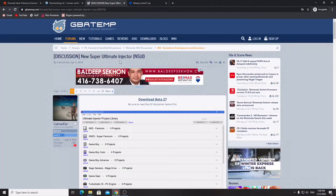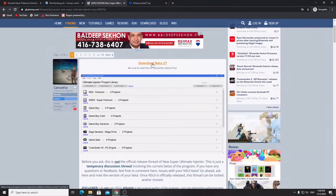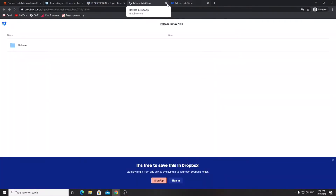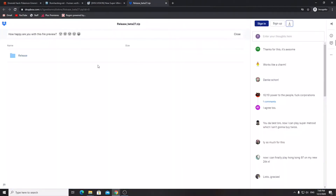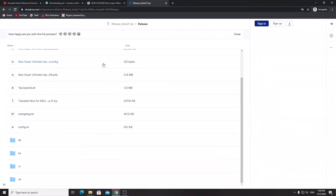The final thing we need is New Super Ultimate Injector. This is going to allow us to take the Pokemon Emerald Kaizo IPS patch and combine it with the ROM into something that can be installed and played on the Nintendo 3DS or 2DS. If you click 'Download Beta 27' it'll bring you to the release folder, which contains the New Super Ultimate Injector. I've used this in past videos for installing Game Boy Advance games on a 3DS.